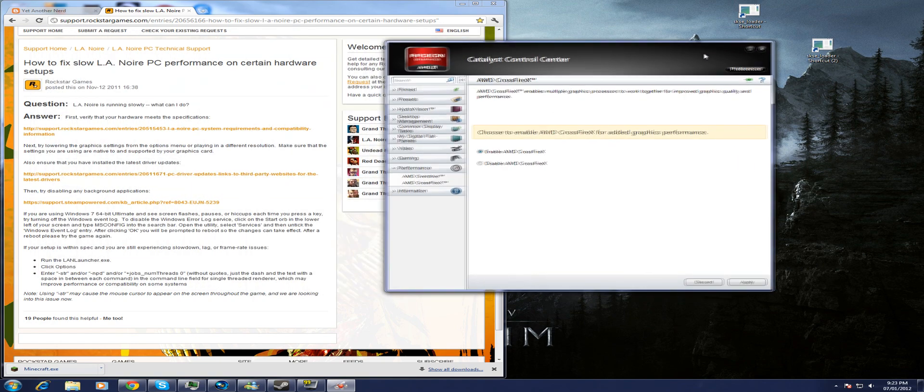The reason you want to disable Crossfire is because right now it's getting negative scaling with the current drivers — I'm using 12.1. That basically means that when you enable your second card, you're going to get less performance than if you just used one card for running the game. So you may as well disable it for now and wait for a driver update.